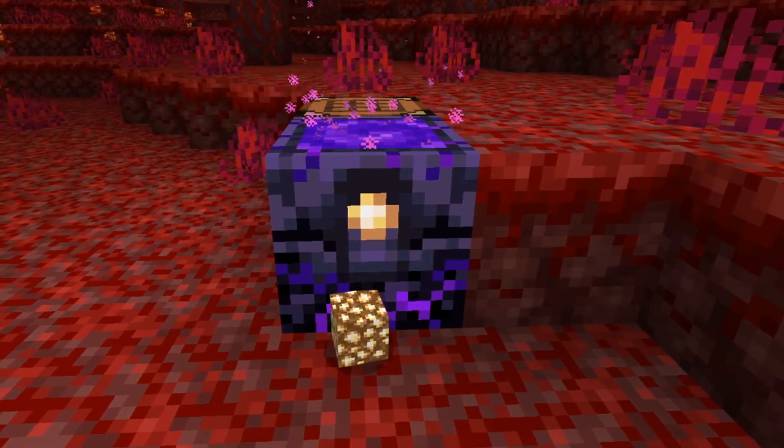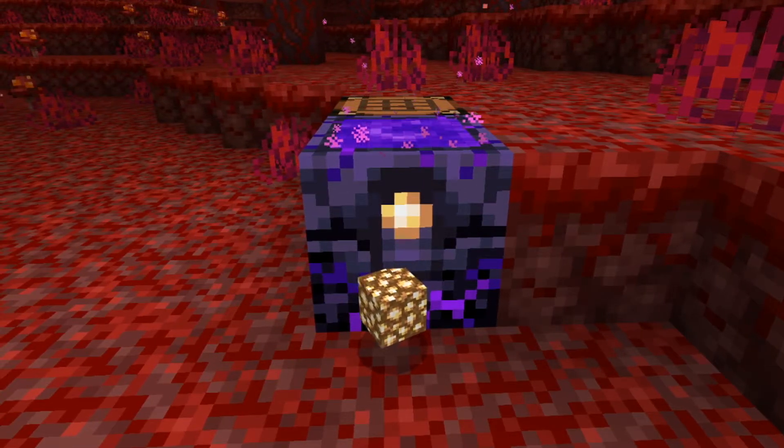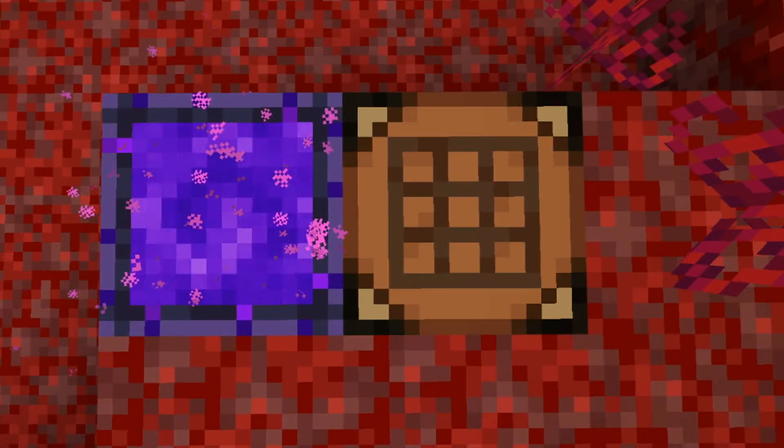You can charge the Respawn Anchor using Glowstone. It has a maximum of 4 charges. Each time you die, you lose a charge. So make sure you keep it charged when you die in the nether.